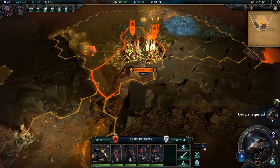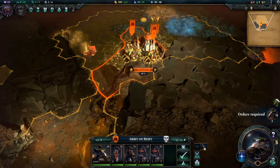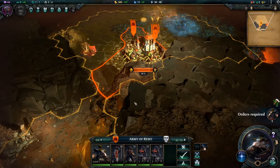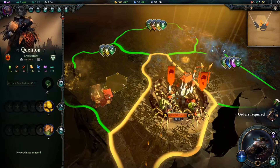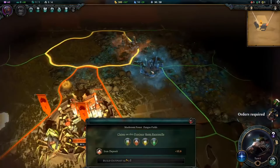Coming into Age of Wonders IV, I didn't really expect much of a story mode, but with the new event system that creates random occurrences alongside the quests you get along the way, I was quite pleased with the story realms overall. Veterans of both the 4X genre and Age of Wonders might find it easy and likely a bit simple, as many of the worlds are relatively small. You can't skip story realms — you unlock them chronologically — but being able to choose between easy, normal, and hard was a welcome addition for a newcomer like myself.